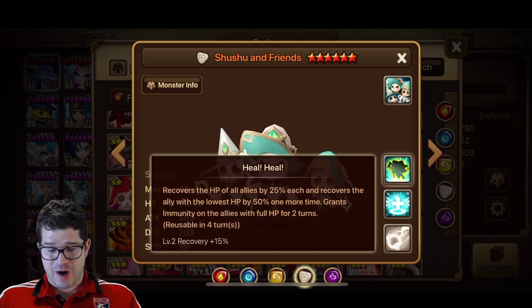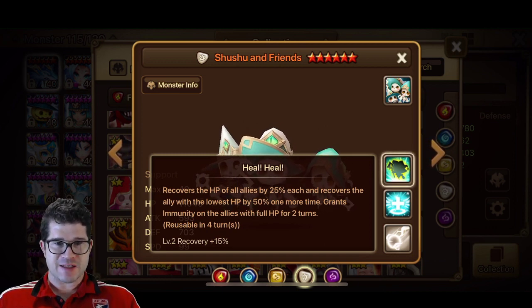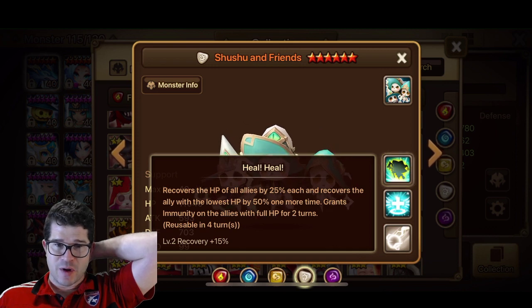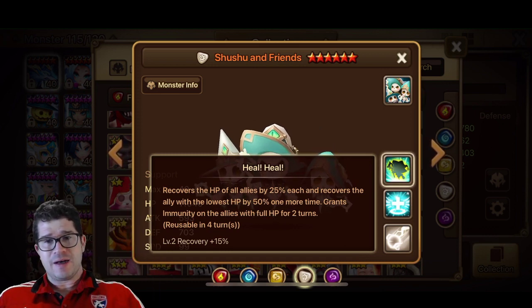Skill 3: recovers the HP of all allies by 25%, and recovers the ally with the lowest HP by 50% one more time, then creates immunity on all allies — so one target is getting a 75% single target heal. That's really quite good; we don't see that too often. And this would love artifacts because a 20% recovery skill 3 artifact would make it 75% plus 20% of 75% — which is about 15% more — so instead of 75%, you're getting around 90% on one. That's a massive heal.